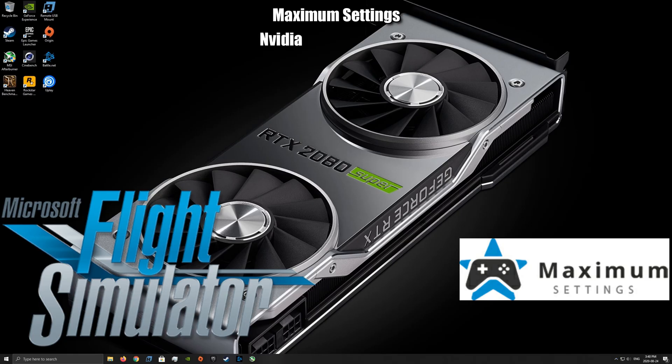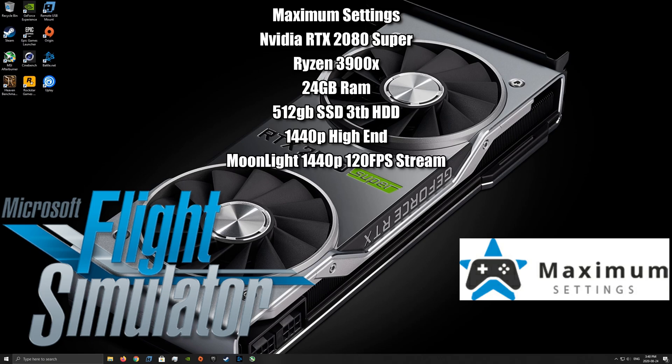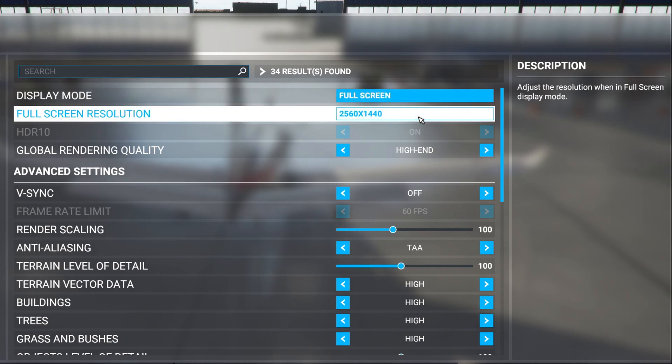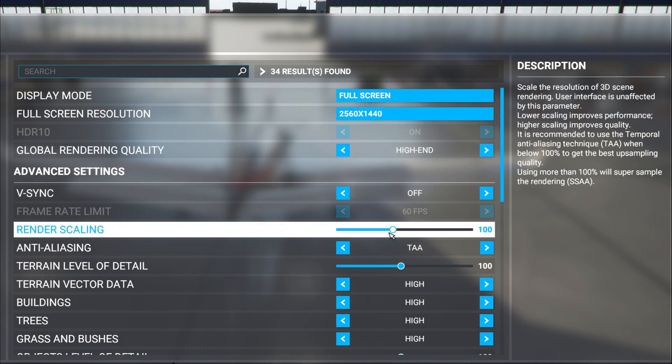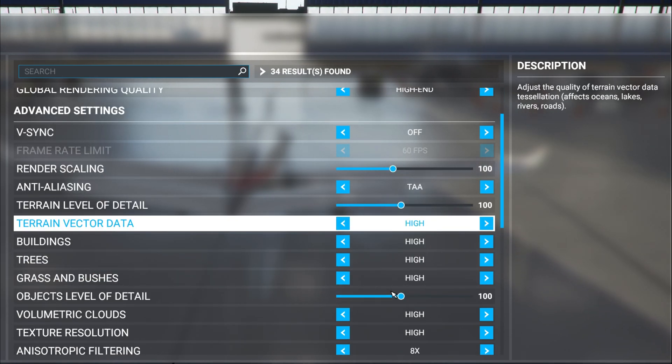Welcome to another video. Today we're on the maximum settings cloud PC rig — the 2080 tier — featuring the RTX 2080 Super with a Ryzen 3900X, 24 gigabytes of RAM, 512 gig SSD, and a 3 terabyte hard drive. We're running at 1440p high-end settings and using Moonlight to stream at 1440p 120 FPS to my local build. We're full screen 1440p on the high-end preset.